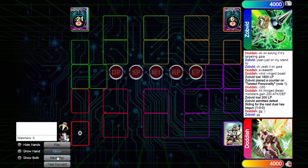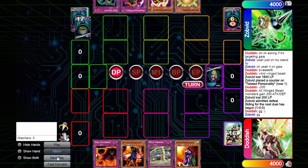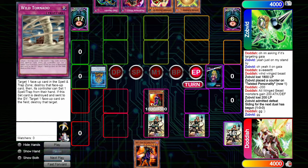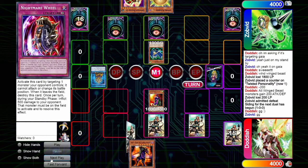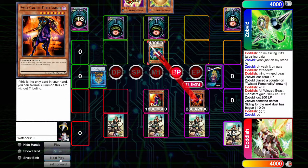Game two: I sided in Cosmic Cyclone for extra spell and trap destruction against Nightmare Wheel. I set Skill Successor and Wild Tornado, summon Cyber Harpy Lady and pass. My opponent summons Spear Dragon, sets two cards, and ends turn. Since he saw Skill Successor last game he knows attacking into Cyber Harpy will trigger it and pop one of his newly set cards. I set Swamp Mirror, normal summon Swift Gaia the Fierce Knight again, and attack into Spear Dragon — which gets Nightmare Wheeled.